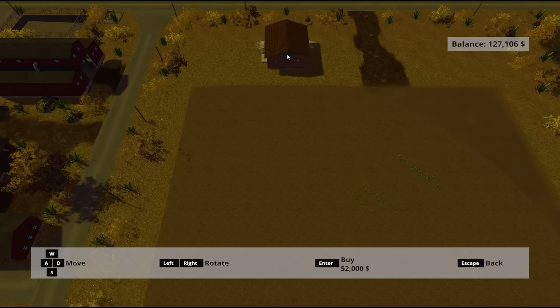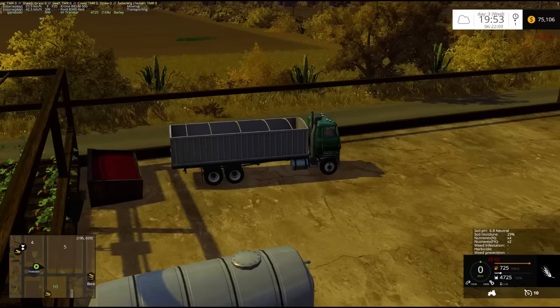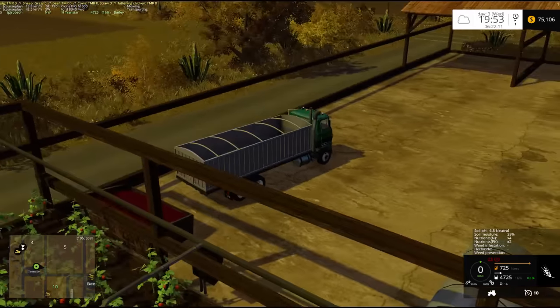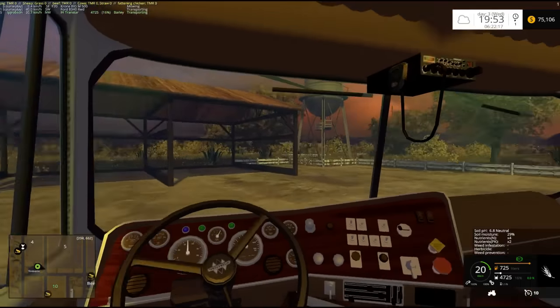There are some mods you can get for placeables so you can get the right angle. Give myself lots of space. There we go — perfect. Let me show you what that's like.